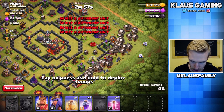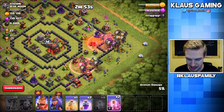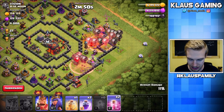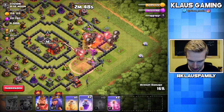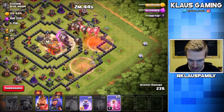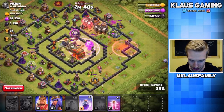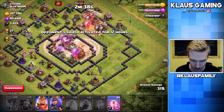Boom, boom, boom. Balloons in. Drop the poison on the Queen. We also want to haste up the edges so that we can get a funnel. Rage Spell in the core. Very good. Let's heal that. And let's haste this one. I really want to get the Dark Elixir out of the storage. Come on. Oh, there were a lot of balloons there. It looked like not very many.